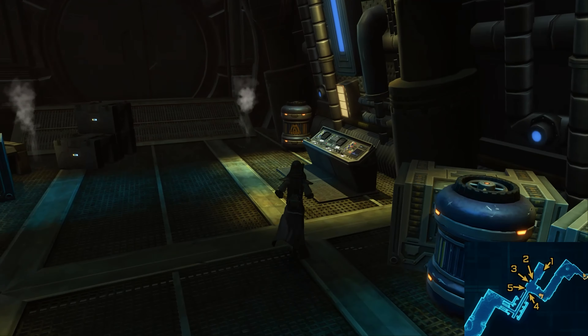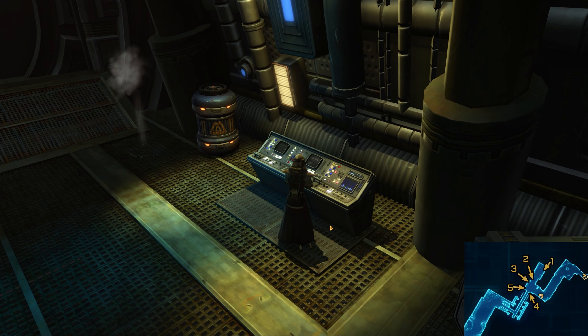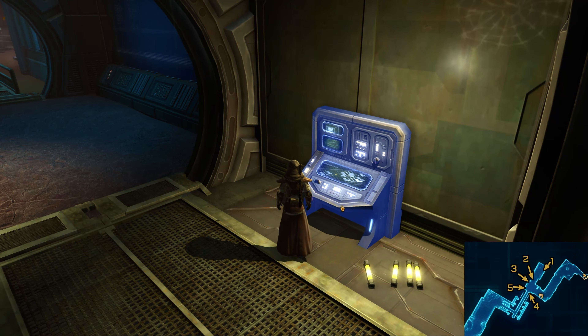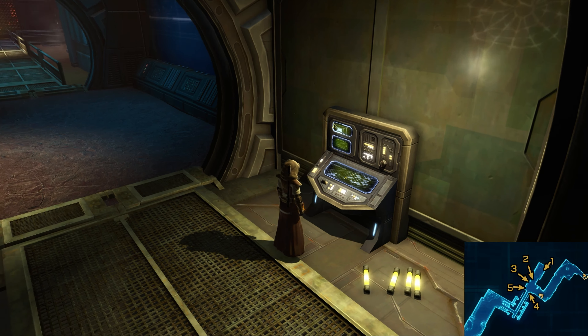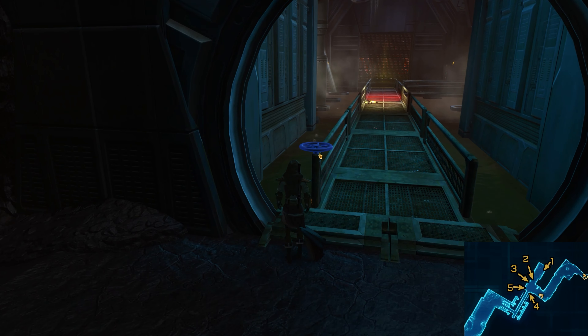When you go into the instanced area, you'll find yourself in a hallway with several terminals. You'll need to activate these in a specific order to unlock a door at the end of the hallway. You'll have a limited amount of time to activate the safety release, so be quick or you'll have to reactivate the system flush.